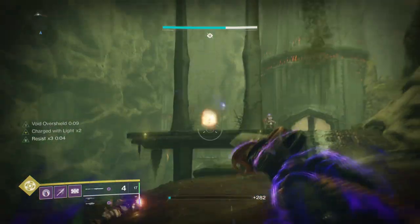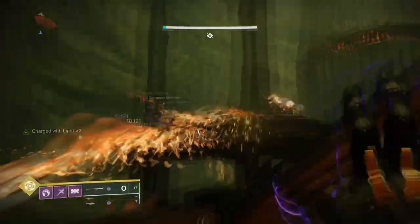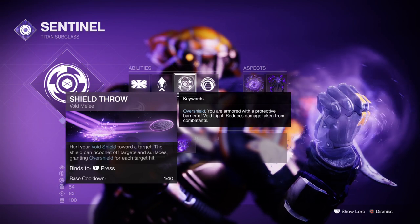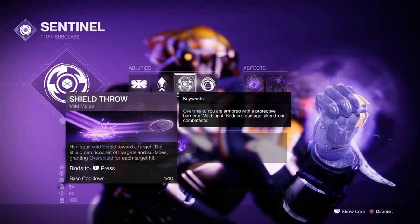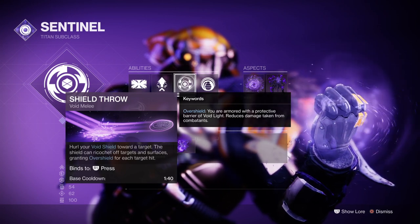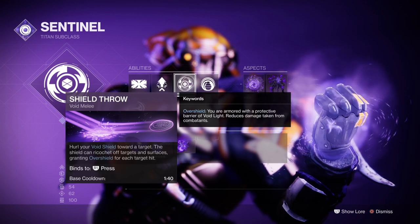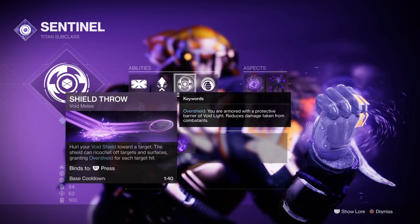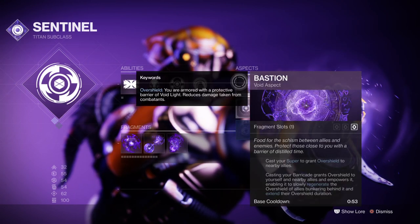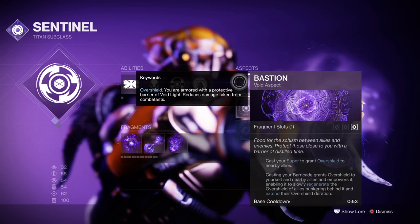Starting off with the Void subclass, we'll be following a method of allowing us to have pure overshields and explosions on demand, and how you pick this will be down to what type of playstyle you want. You'll need to make sure you have the shield throw mini option available, as this will allow you to throw your shields and also gain back overshields for each combatant touched by it. This is important as Doomfang Pauldrons and Monte Carlo will be used to create an infinite source of shields, melee and super energy.